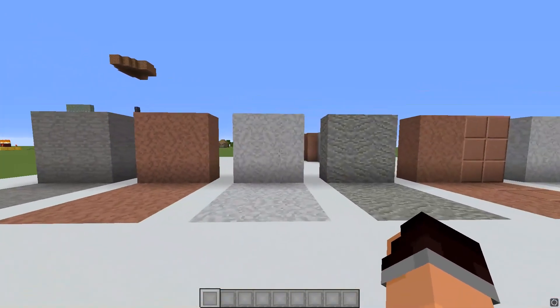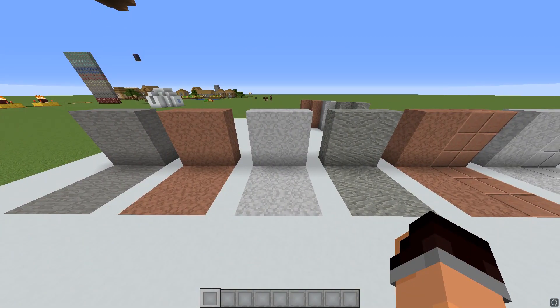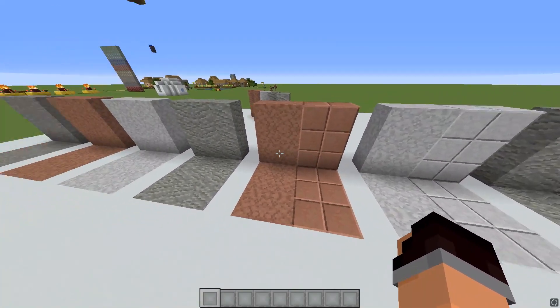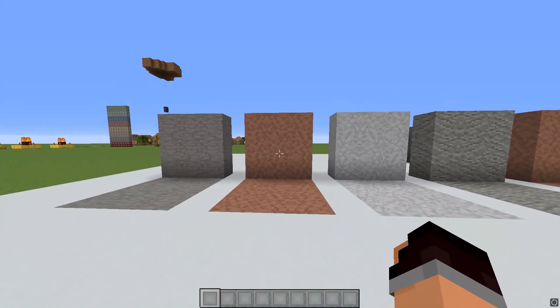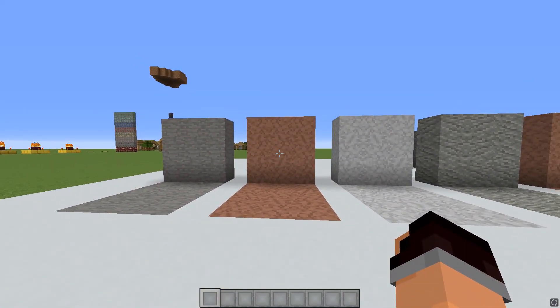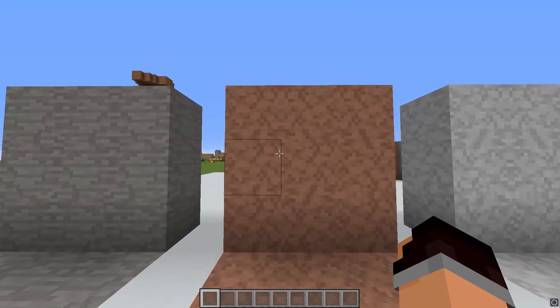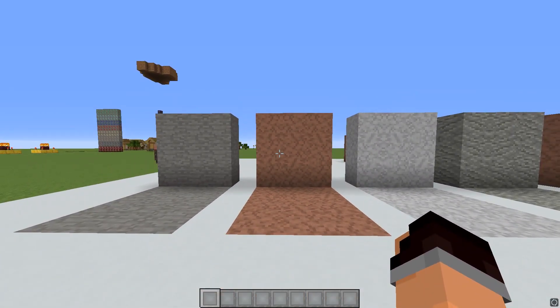Moving on from that, we have granite, diorite, and andesite. I really like these textures. I really don't like granite in Jappa — I think it looks so chaotic and bad. I get that it's supposed to be a natural block that you polish into the polished granite variant, but even that isn't nice. So I've massively reworked this — it's kind of an entirely new texture built out of a number of different things. There's like a face in there — I didn't predict that. Oh well, I'm sure it'll be fine.